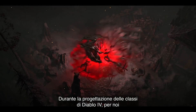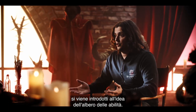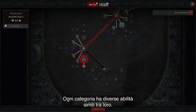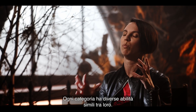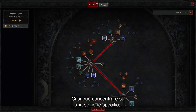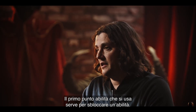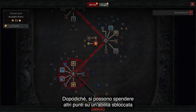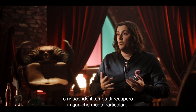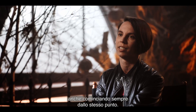One of our pillars for class design in Diablo 4 is this idea that we want players to play the way that they want to. When you first start the game, we introduce you to the skill tree. As you level up, you get access to different skills, passives, or upgrades to make your character more powerful. Each category has a few different skills that are either all defensive or all offensive, all ice or all fire. The first skill point when you unlock a new skill gives you access to that skill, and after that you can put additional points into any skill to make it better — whether it increases the radius, adds a new effect, or reduces the cooldown. You can branch out in a very different direction even if two characters started at the same place.